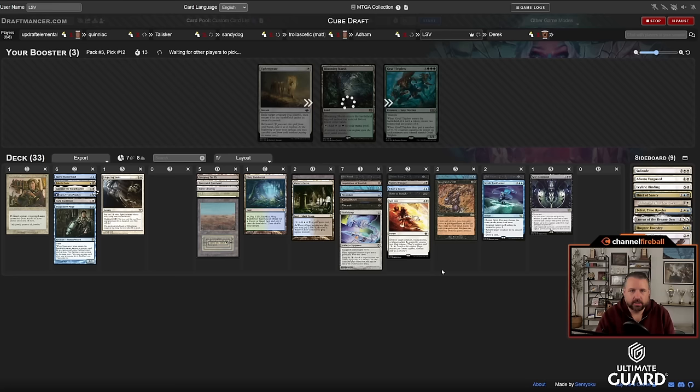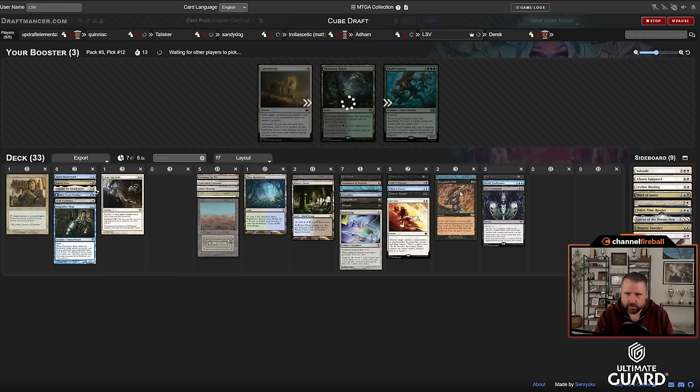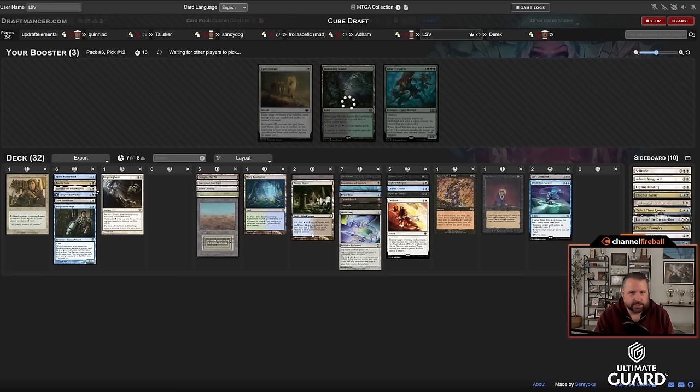With Himbo, Mind Twist, and Inquisition I have good hand disruption; Get Lost, Mystic Confluence, and Gix's Command as ways to kill their creatures. Baleful Strix is a good blocker. Taking Archon is the card I want to hate most; I'm not going to play Ephemerate. I think I'm cutting Time Twister — this deck's not really using it. I don't have any fast mana besides Dark Ritual, and all my cards are pretty good at drawing cards. Yawgmoth's Will looks good enough to keep.